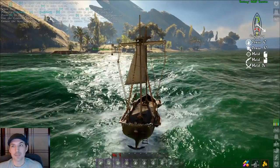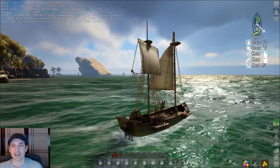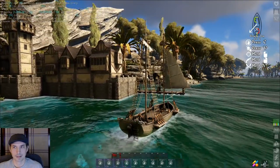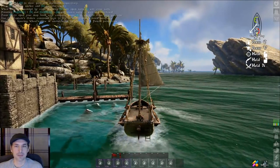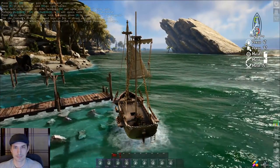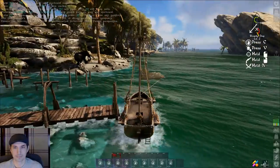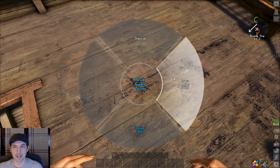Now let's go take a look at a free port and look into hiring more crew. We have a free port in sight — let's dock over there and find the crewmaster. We're just about to dock, so let's pull in nice and close, drop anchor, and bring our crew ashore with us just in case we have any trouble. To put down the anchor, just look at the deck, hold E, and click lower anchor. Now the ship won't bounce around or move anymore.